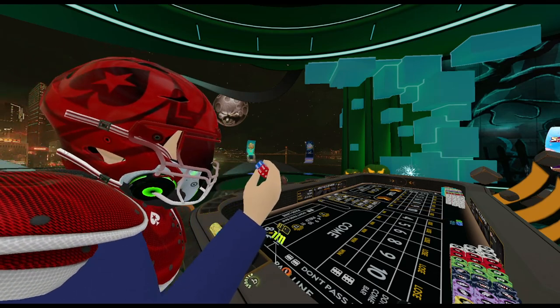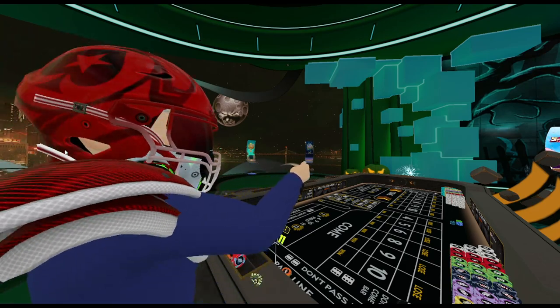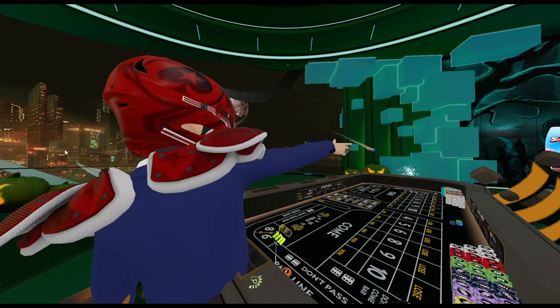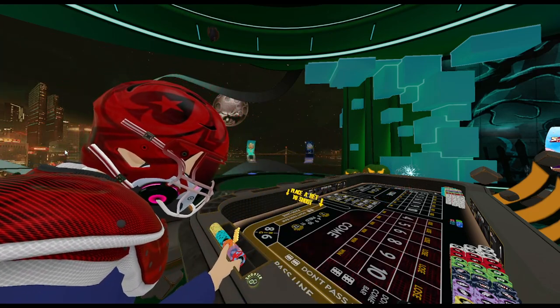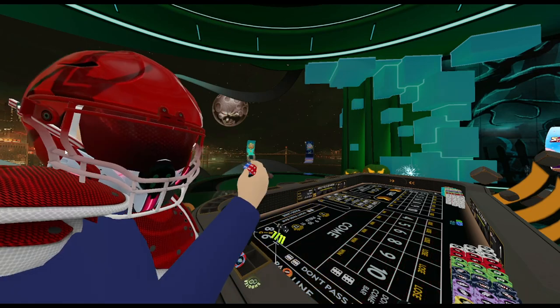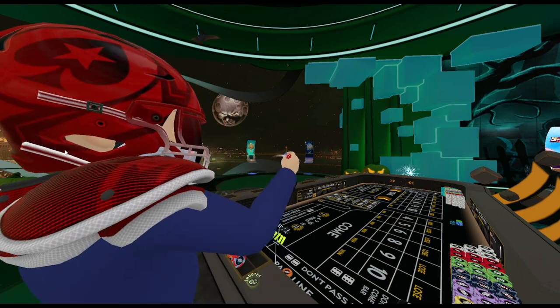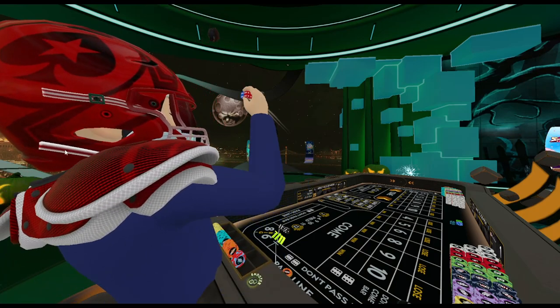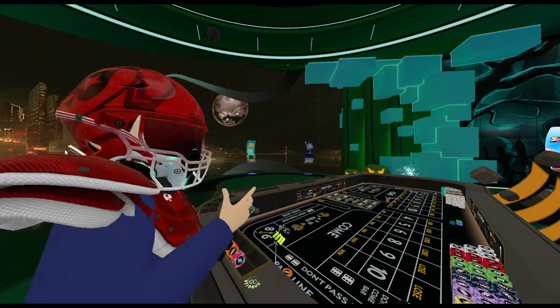Now you're the shooter. Now you've got your dice. What you're going to want to do is aim straight down the table, straight down the come line. You're going to want to throw it right down the middle, just like that. We're going to go ahead and put another small bet on the pass line. Once you have the dice in your throwing hand, the key to a proper shoot is aiming straight down the middle and following your arm straight down the middle as well.